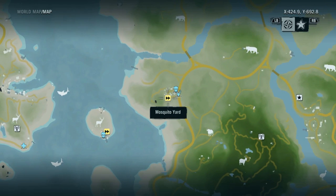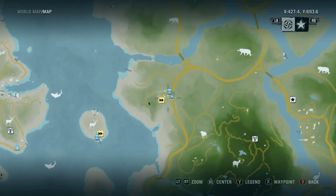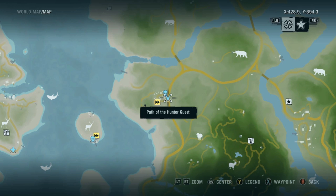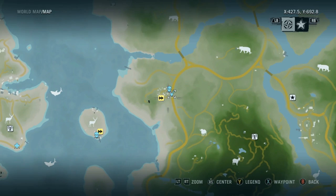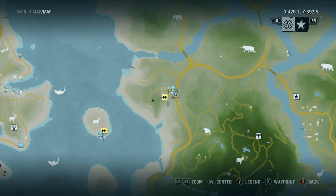So to grab the Path of the Hunter quest, just go south to the Mosquito Yard. You need to liberate this so you can get the Path of the Hunter quest. So go across those two bridges, take out the base, and then you'll get the quest.